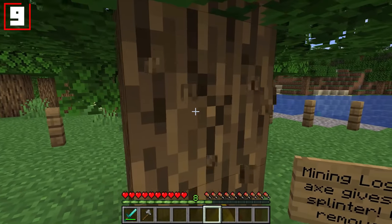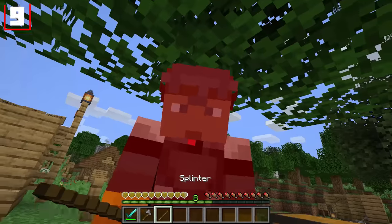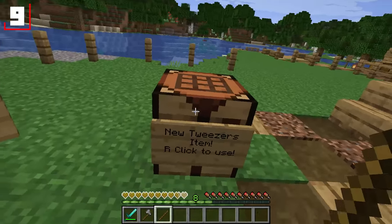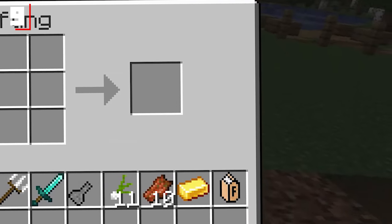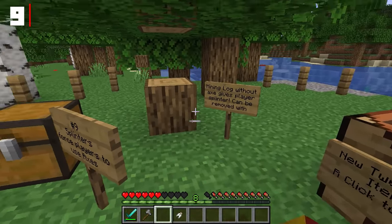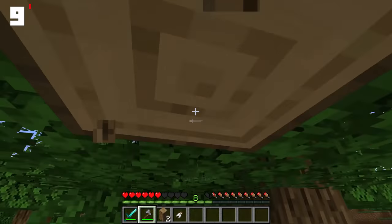Number nine is splinters. Anyone that's ever played Minecraft has probably punched a tree — well, don't do it anymore! You'll literally get a splinter in your hand, and it will constantly poison you until you make a new item: tweezers, using two iron nuggets and one stick. If you have those tweezers, you can right-click, and it will get rid of the splinter from your inventory, which will no longer be poisoning you. Use an axe — it's the only way.